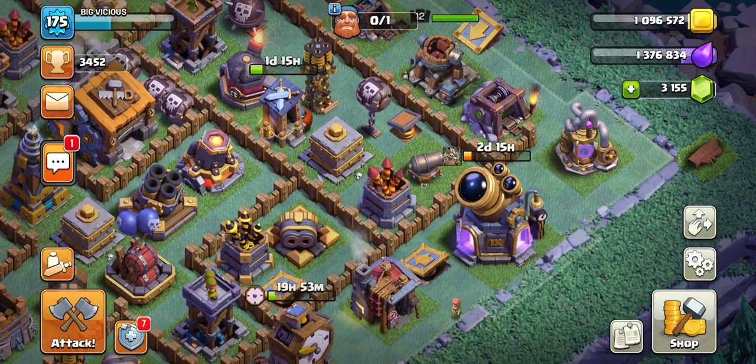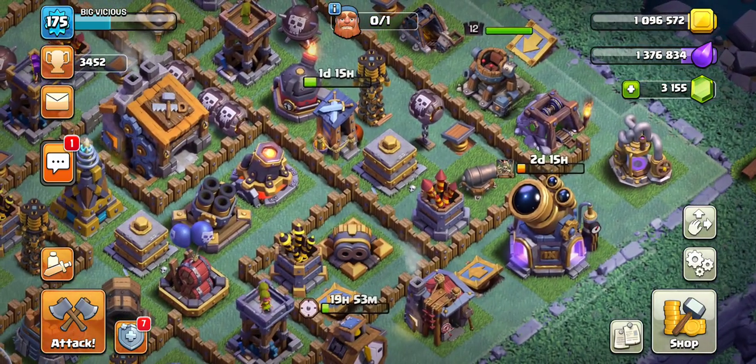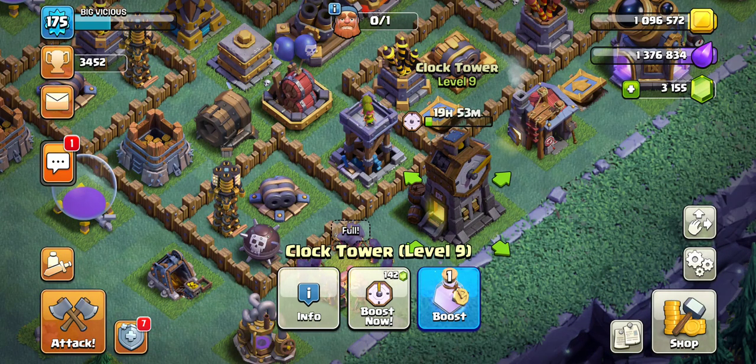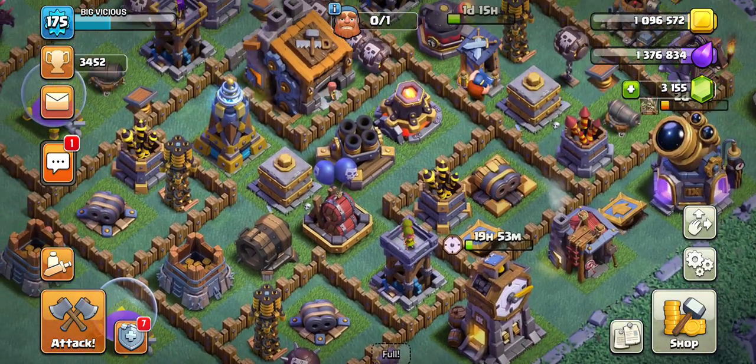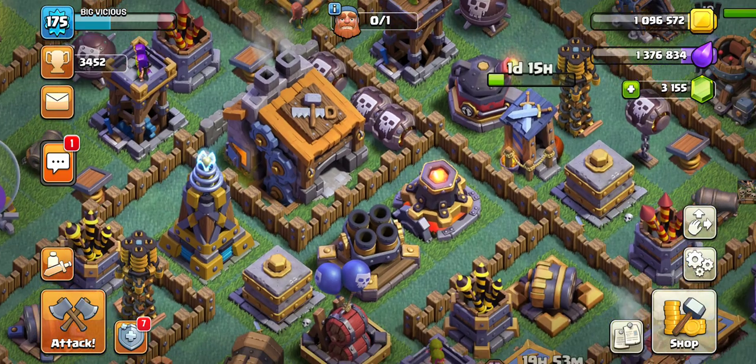The second biggest thing you want to do is upgrade your collectors, because that gives you more loot automatically. Max them out as fast as possible. Also upgrade your Clock Tower as soon as you can, because that's going to make you get more loot faster from your collectors.